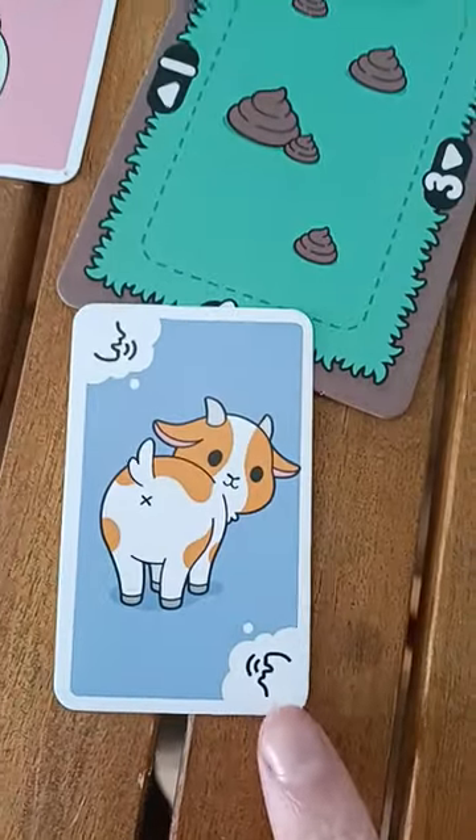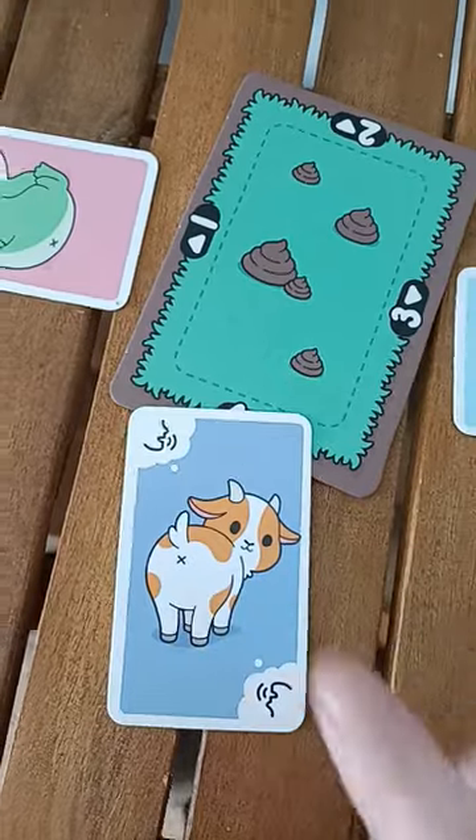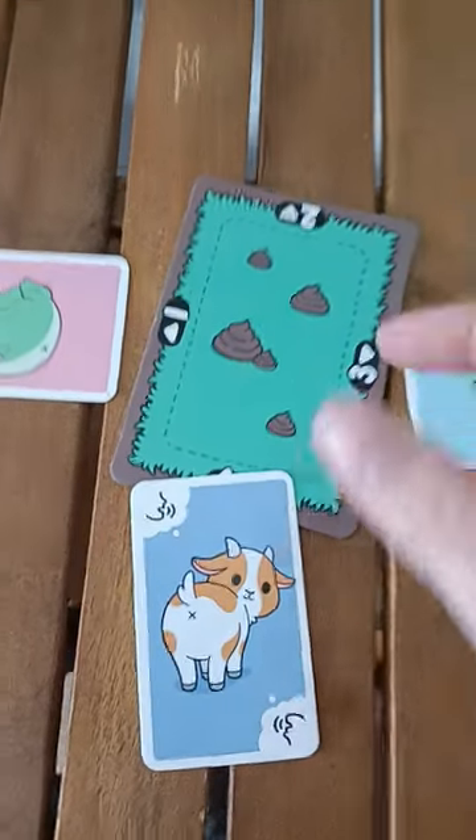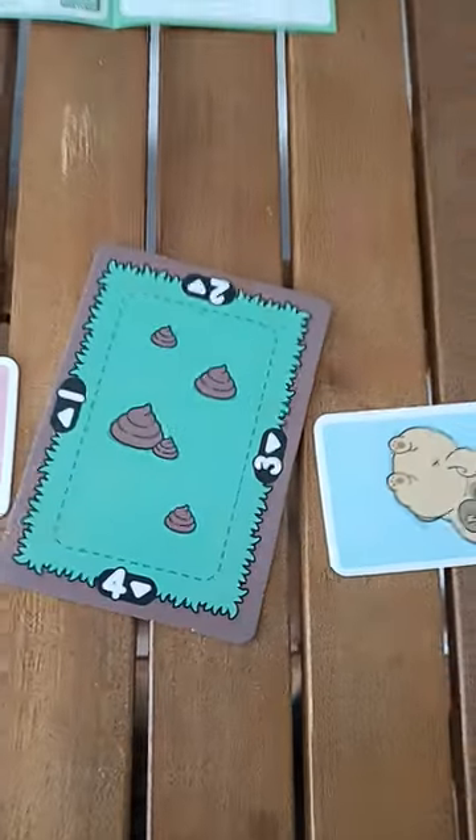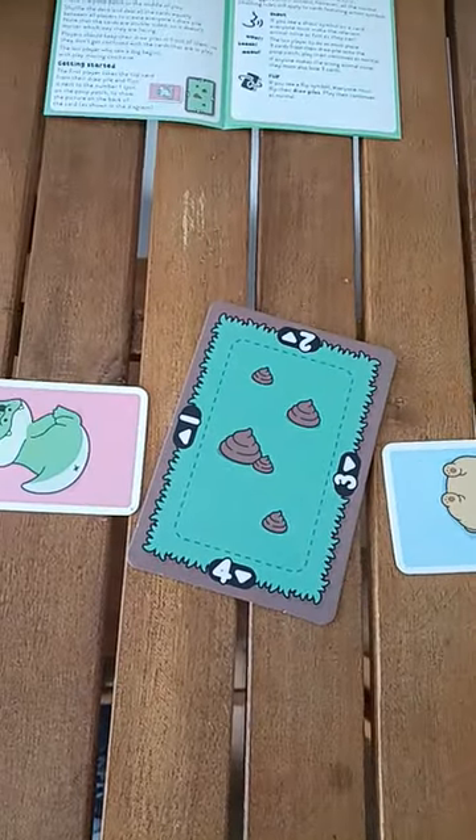If you find a card with a shout symbol on it, you must shout out the noise that that animal makes. The person who shouts out last has to discard three cards onto the poop pile. Once you've run out of cards, the person with the most cards in the discard pile wins.